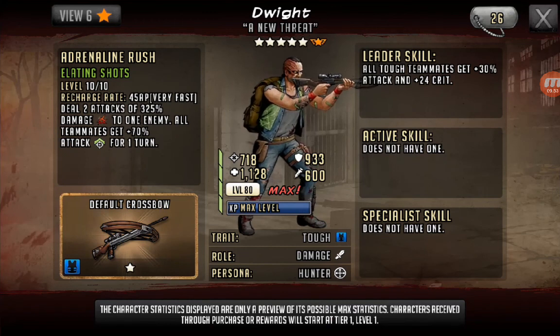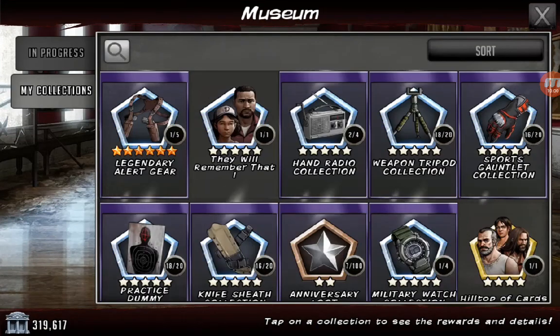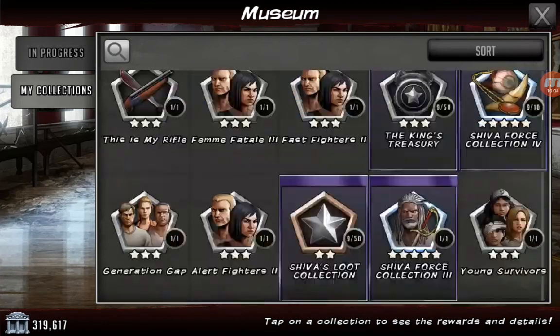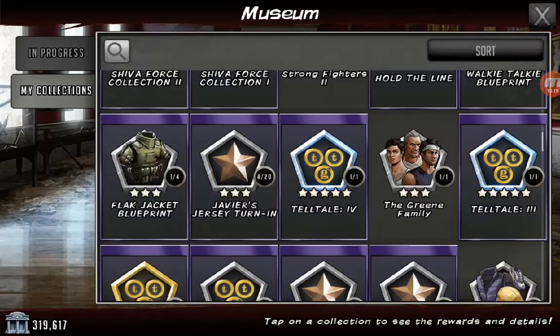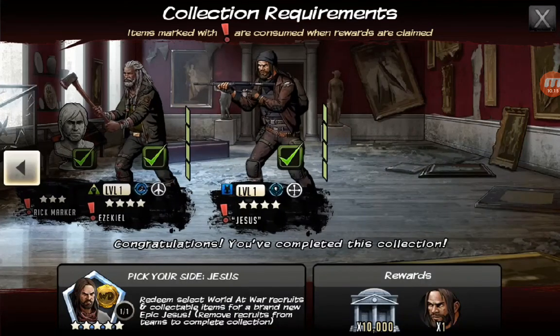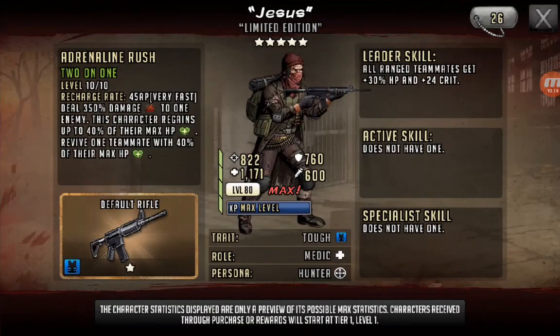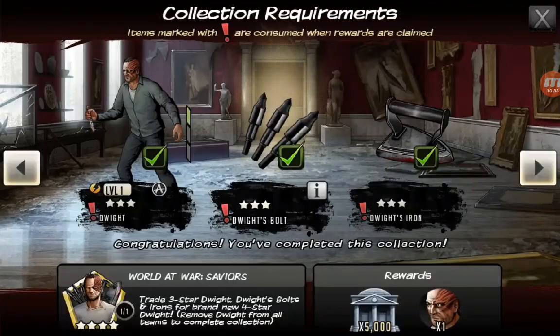I remember going back to the museum event — when I picked, you had a choice of either Dwight or Jesus in the museum event. If I could go back to that... because I didn't have Kenny, so I got Kenny now, but I didn't have him before. That's why I picked Jesus over Dwight. But Dwight — I didn't end up picking him.